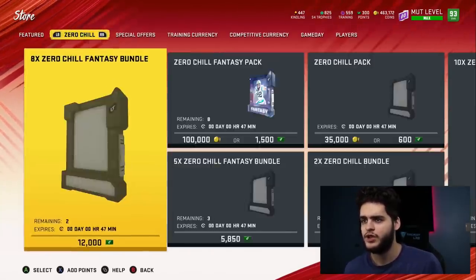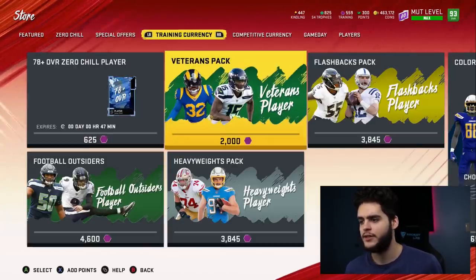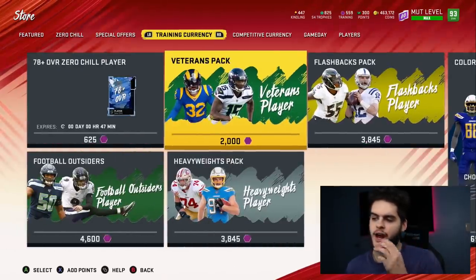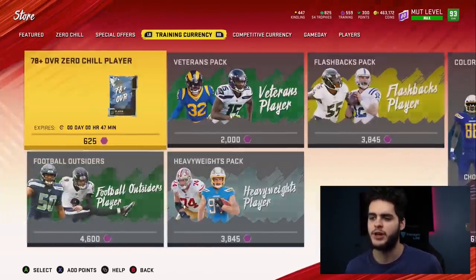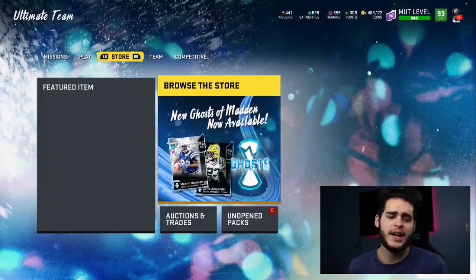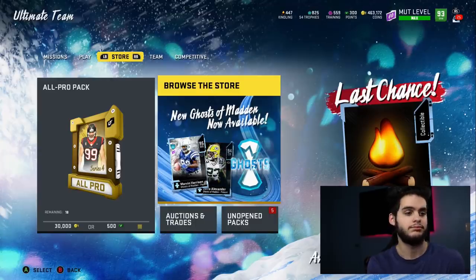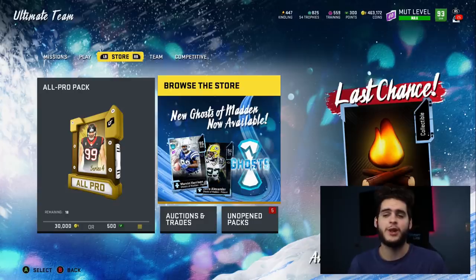You can go to training currency and convert it — buy whatever you want there — but I personally recommend keeping the training since you'll probably need it anyway. In essence, you could get a 94 overall player for 60 thousand coins and still have 18,000 training on the side. There's no more to be said — this set may actually be better than the past set. The training conversions make it even more favorable.